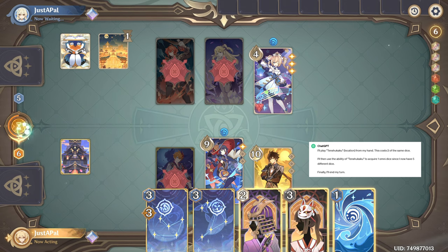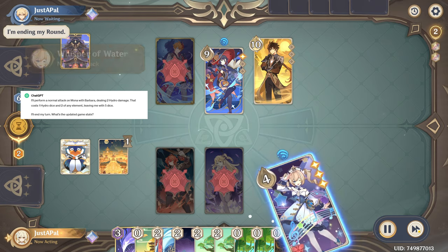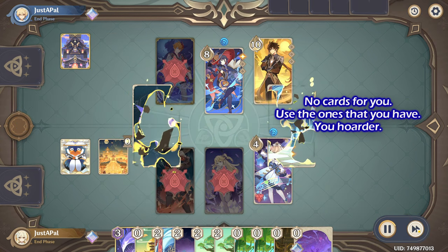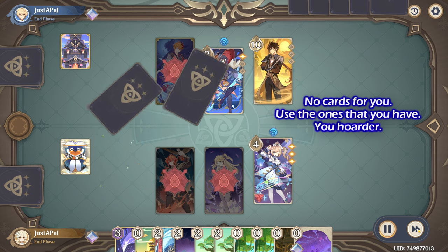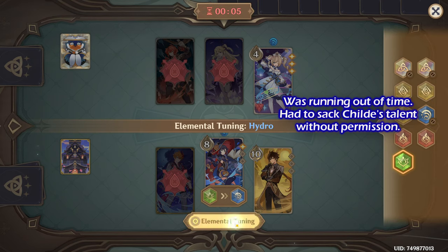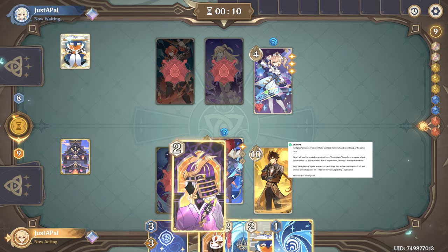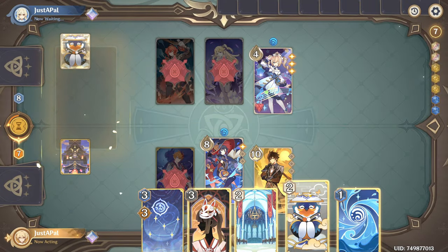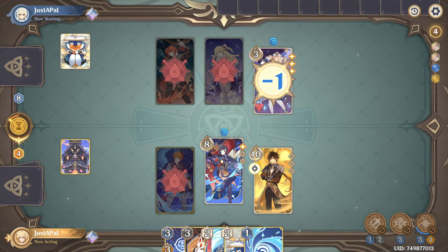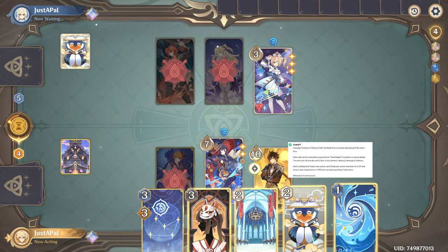I'll end my turn. I'll perform a normal attack on Mona with Barbara. I'll end my turn. I'll play Emblem of Severed Fate from my hand. I'll perform a normal attack on Mona with Barbara. I'll play the Hydro Reso action card.